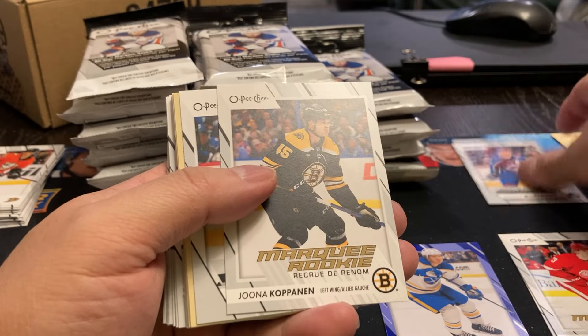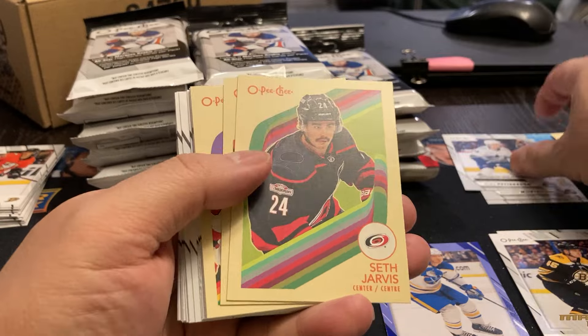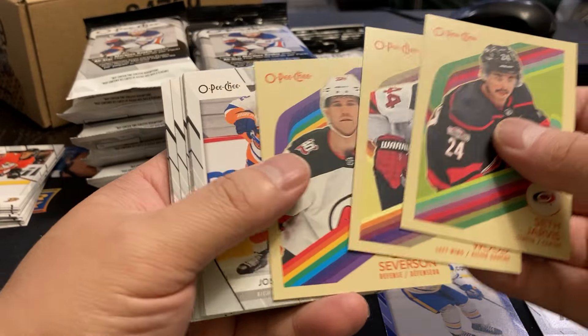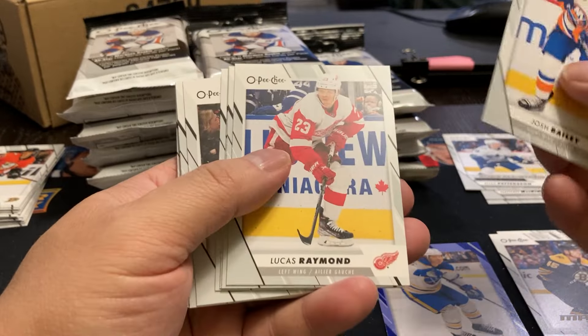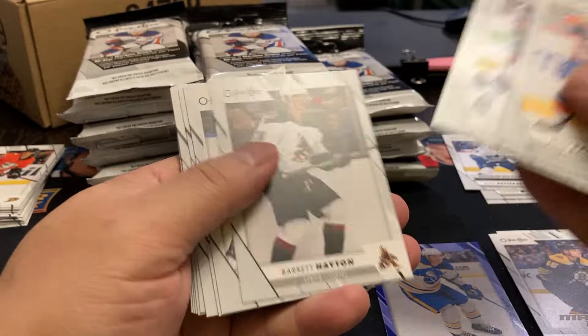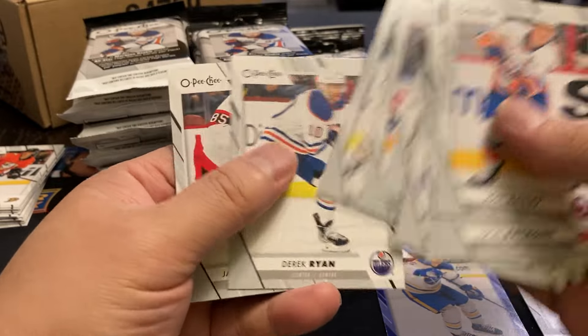Nathan McKinnon all-star, Eno Kapanen rookie, Elias Pedersen all-star. We've got a Jarvis, Woods, and Severson. These are all regular backs. I don't know if you can get the blank backs out of here or not, but I'm going to keep checking for all of them — you never know. And nothing else.